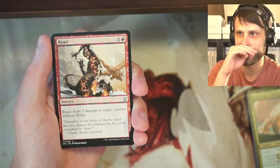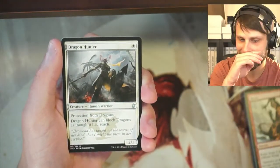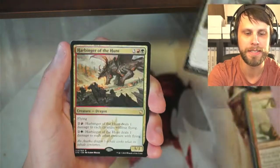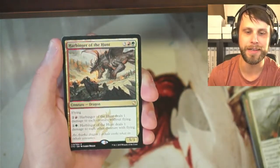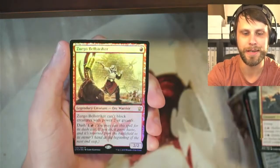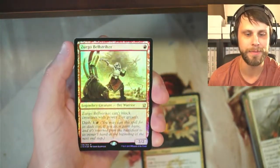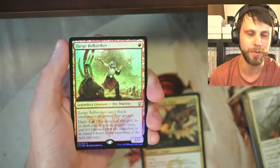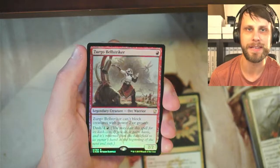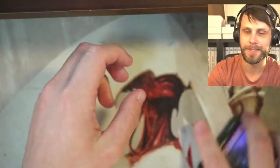We have got Roast — absolutely fantastic little removal spell, can't hit anything without flying but very, very good. We've got Dragon Hunter; protection from dragons is very crucial in this set, very dragon-focused, so having something with pro-dragons is quite nice. Our rare is Harbinger of the Hunt — another dragon, a 5/3 for 5 with flying, can deal some damage. Really love this card in Limited, not so great in Constructed. And we have a foil rare: Zurgo Bellstriker, a 1-mana 2/2 that can't block creatures with power 2 or greater. It does have Dash — mainly a Mardu ability; Mardu being red, black, and white. You can play it for its dash cost and then it comes back to your hand at the beginning of the end step. Not a bad pack, honestly.